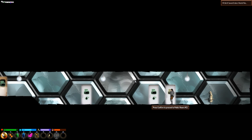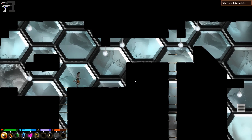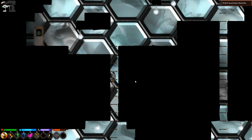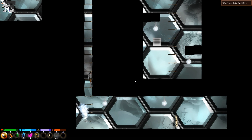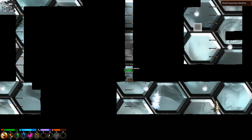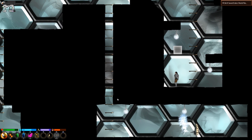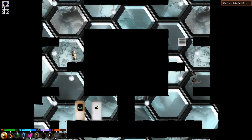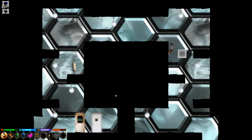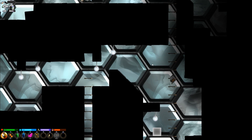I should enter public room 12. Nothing down here. Let's get out there. Air shafts, cool. Let's go back in there and check what's up here — I think I saw a potion of some sort.